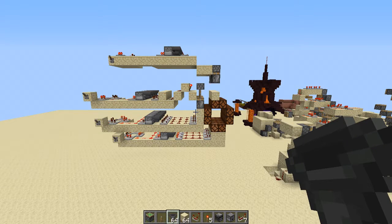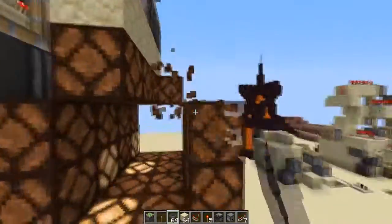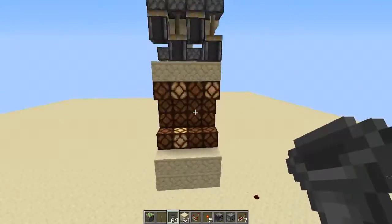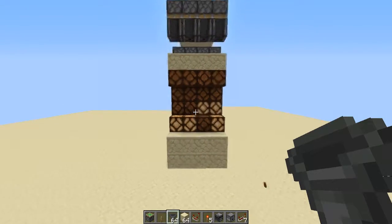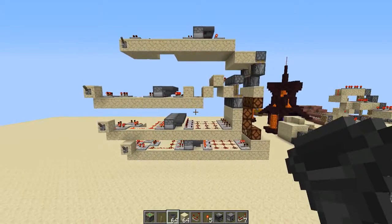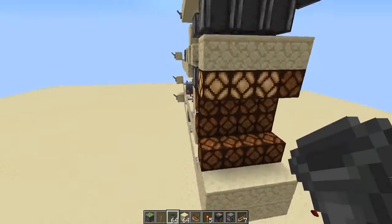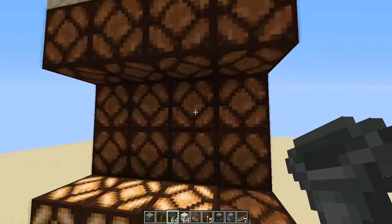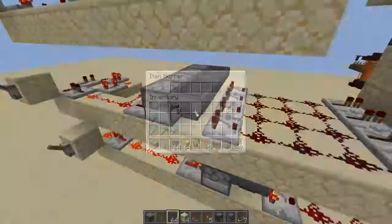Welcome back to another redstone showcase video. This is a showcase partly on random number generating and also this crazy disco hallway that I was making. The concept is that I want lights to light up at a random time, so 50% of the time this light has a chance of turning on.